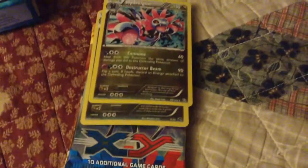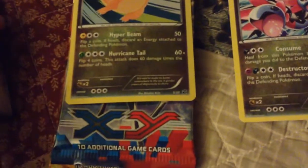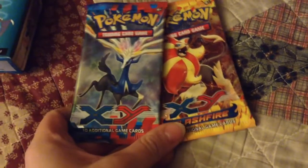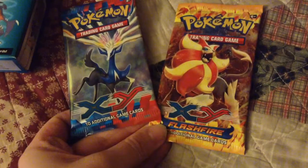First up we have these cards. We have Hydreigon, Dragonite, and of course Garchomp. I also got this little Pikachu coin — pretty cool, though Zoroark is a little bit better. So I got Dragonite, Hydreigon, and Garchomp. I also got two booster packs: X and Y Xerneas, and X and Y Flash Fire, which is Pyroar.